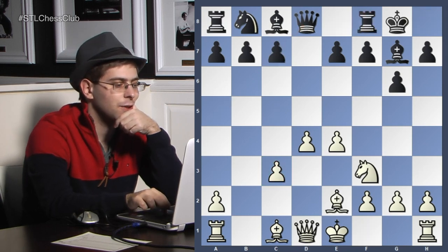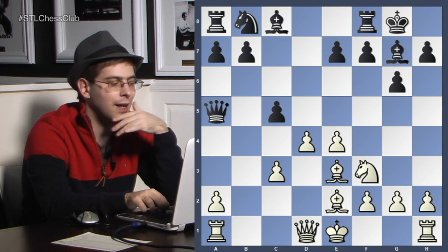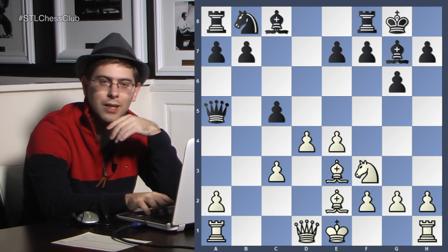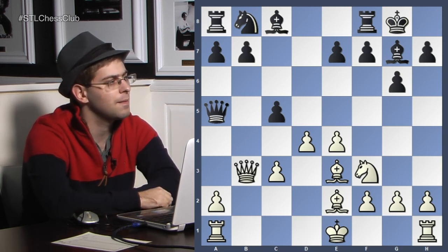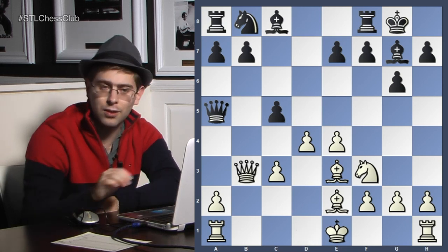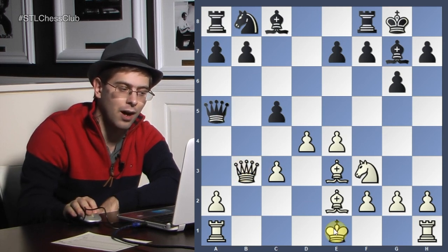So castles, bishop e2, c5, bishop e3, queen a5. Again, it's a very standard position. Queen b3. But queen b3 is very wrong. Why is queen b3 so wrong? It's just wasting time, and also it doesn't block this diagonal.